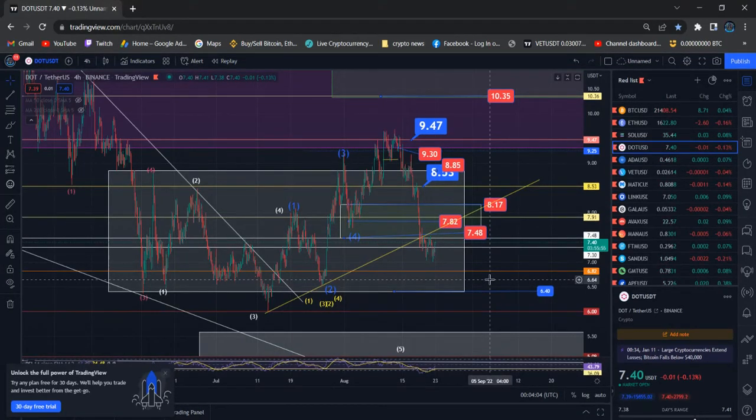Hi everyone, this is an update about Polkadot. Polkadot has started to land, along with the rest of all coins. Right now I can see the best bounce from Polkadot, but it's still struggling to move higher than my expected area — 7.30 and 7.48 — which is the best resistance and support level. Right now price is struggling in between.